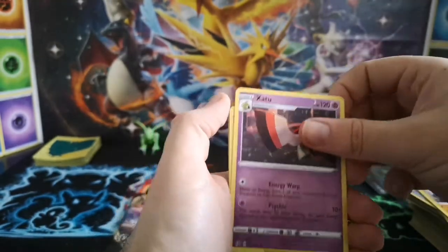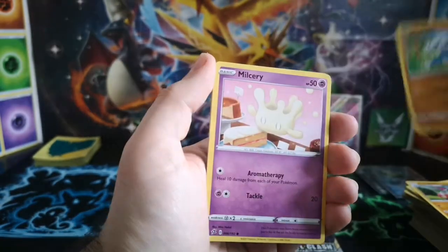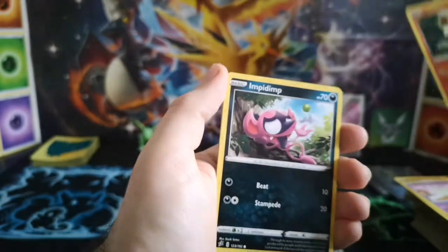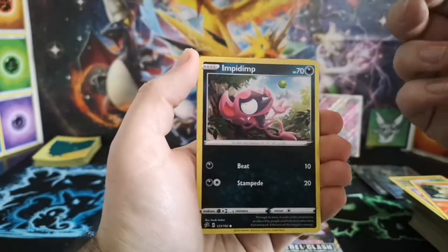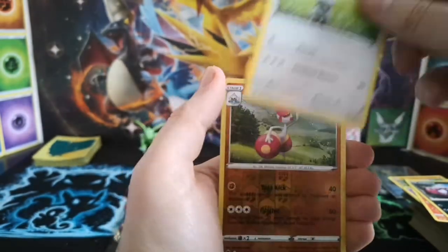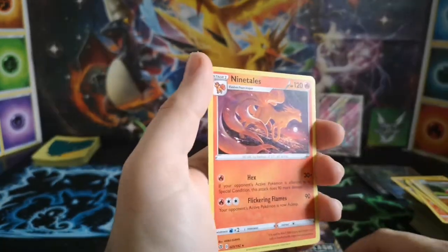Fighting Energy, Zangoose, Tranquil, Medicham, Meditite, Misdreavus, Milcery, Growlithe, Impidimp, Bunnelby, Medicham is the reverse — and a very nice looking Ninetales V. The Ninetales V is a nice card — I wouldn't mind pulling, especially the full art.